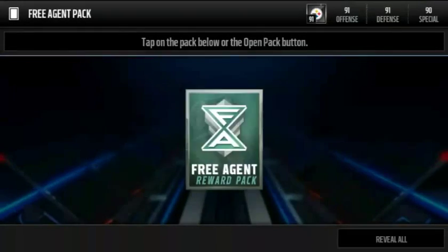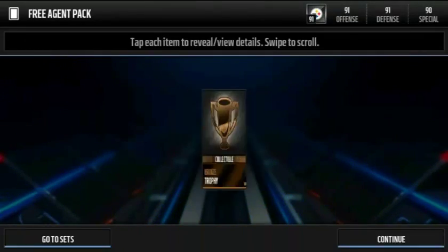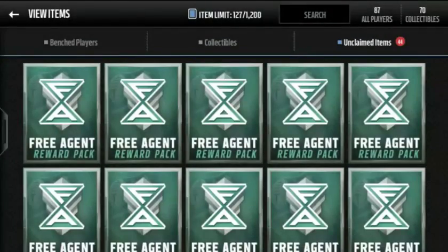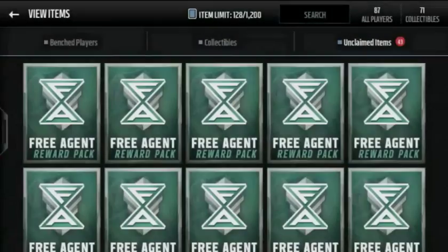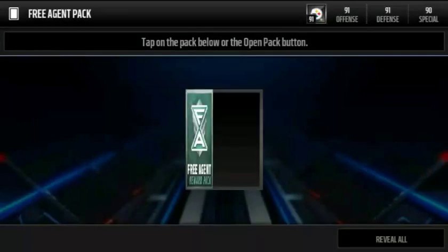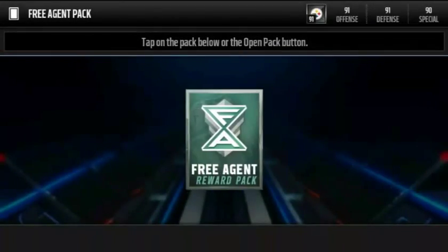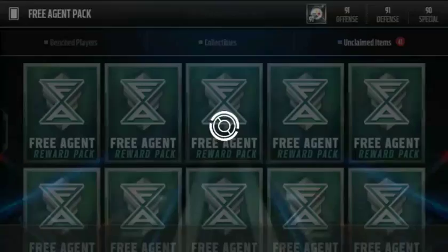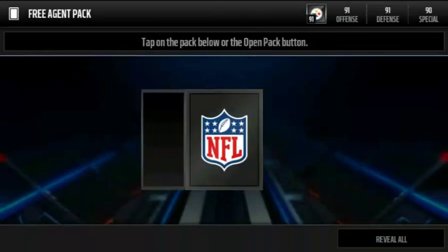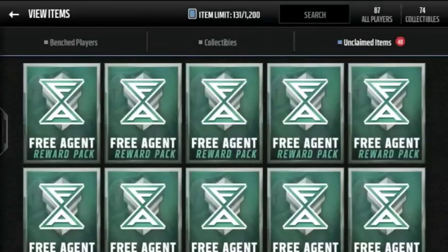I'm pretty excited, guys — the Easter promo's coming out, and I don't know if it's gonna be like last year where you had the eggs. I was watching some videos — you did the primetime bundle, you had a bundle topper with a flashback player, and it also gave you a special gift, and that special gift is actually an egg. I don't know if they're gonna do it kinda like last year where you had to put them into a set and then you could get some good stuff out of there, like a quick sale or a signature pack collectible or something like that. We'll see, though.